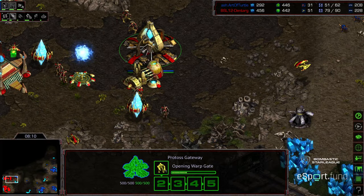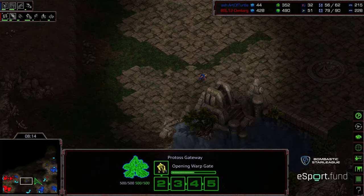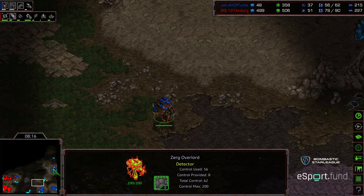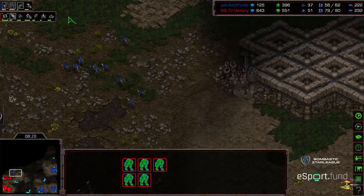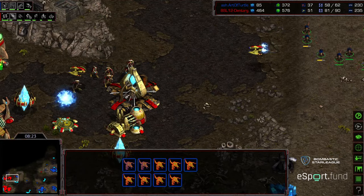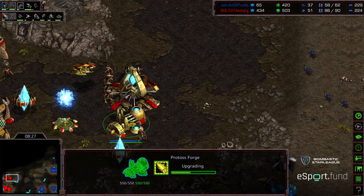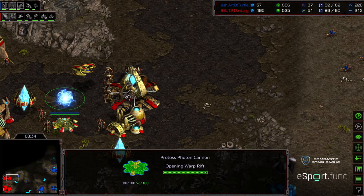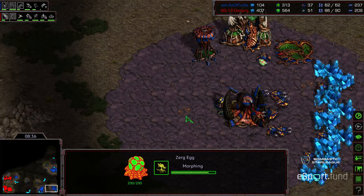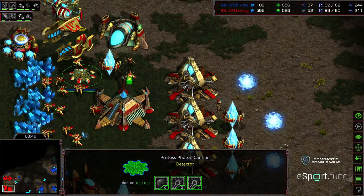Art of Turtle actually could press forward at this stage with the Hydralisks he has. The Zealots now have leg speed and they're going to try to push those zerglings off the front. Dentarg is a little bit concerned — between the units that can be produced from Art of Turtle, even though he's playing defensively right now, it is possible he could turn around and potentially go for a bust. Plus he's got that Spire tech, so there can always be a quick tech switch, which is very dangerous to deal with. We only have a single cannon in the main, no cannon in the natural expansion.